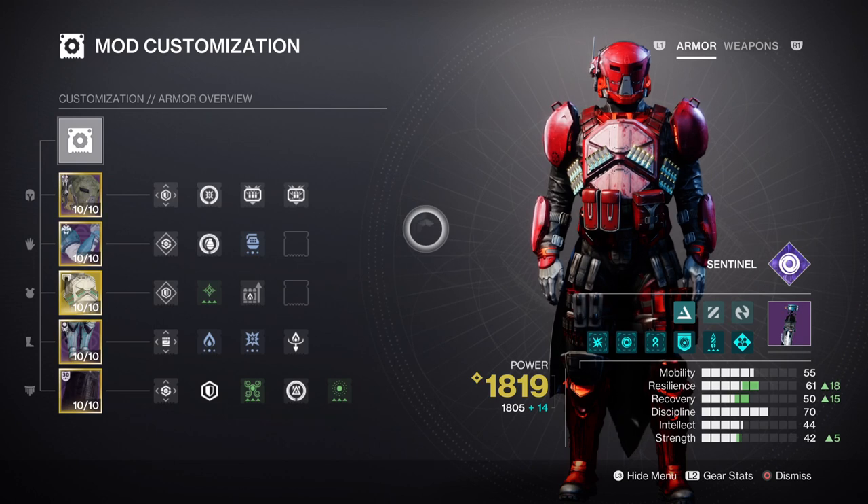All of this leads us to the stats and mods section for this build. Ideally, Resilience should be much higher — at Tier 7-10 — as the barricades being put in place will grant extra defense as well as extra ability regen capabilities. If that's not the case, don't worry as this won't slow you down; in fact you can add the Facet of Endurance mod for an extra +30 towards that stat no matter how low your base stat is.